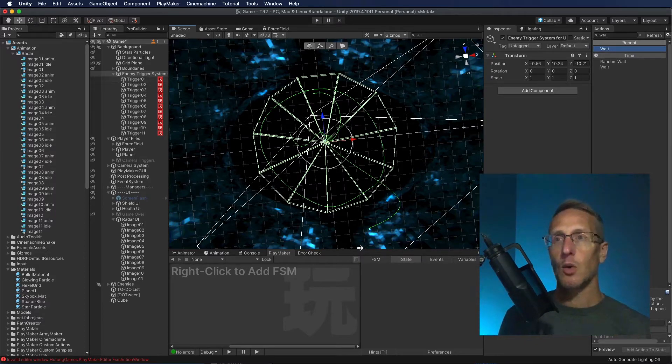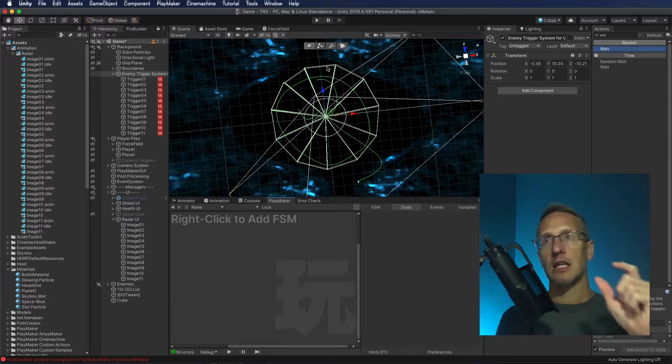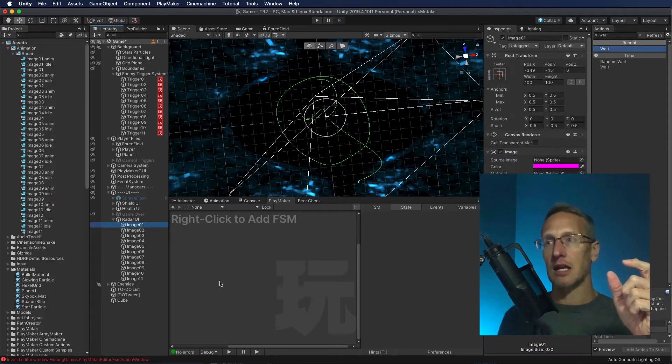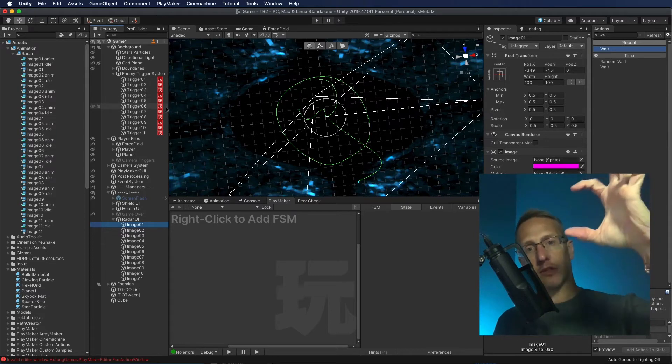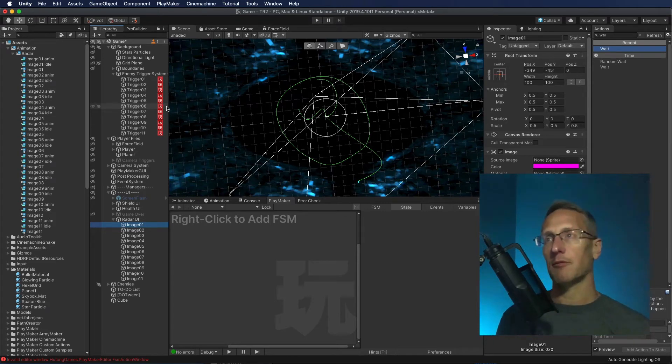Let's take a quick look at the trigger system. Each of these little pie pieces is a trigger and I'm detecting each one of those. When an enemy hits that, it's going to play an animation that's part of the UI. Currently the UI is just a little square, and if somebody hits it, then it just animates and fades out.